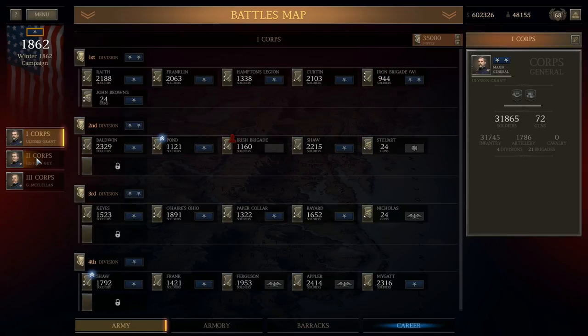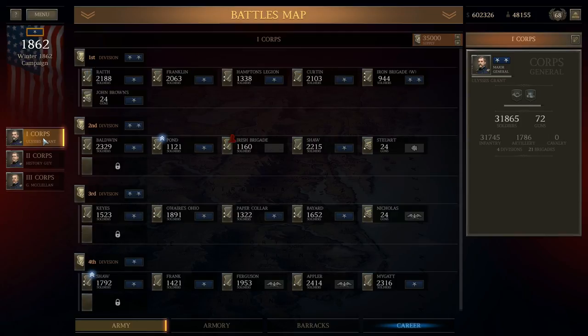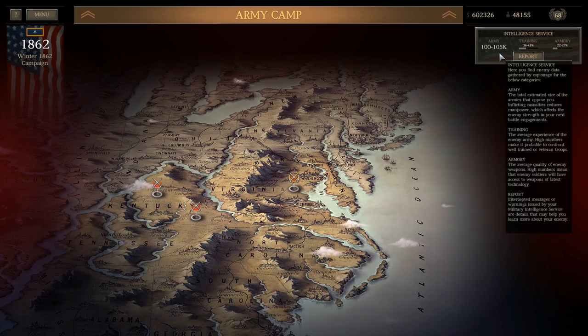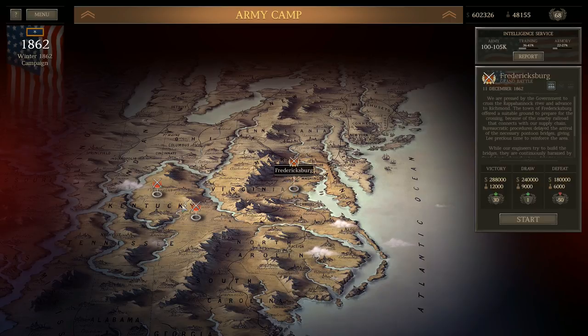Nice haul for winning that one. Of course we get a three-star Iron Brigade, $600,000, and 48,000 men available to me now. My current army is made up of almost 60,000 men, with another 48,000 there, so I could field a 110,000-man army if I need to, which is right about where he is. Hopefully he doesn't have that kind of money at Fredericksburg.